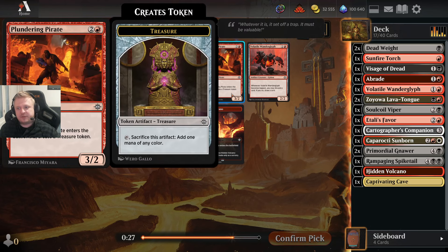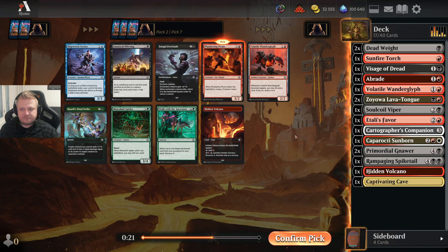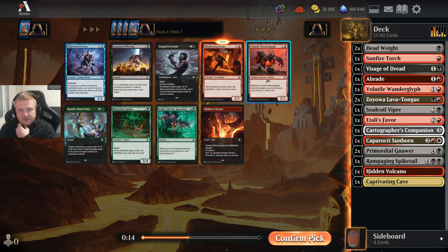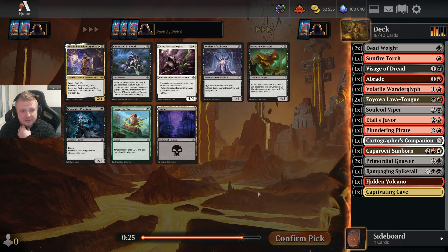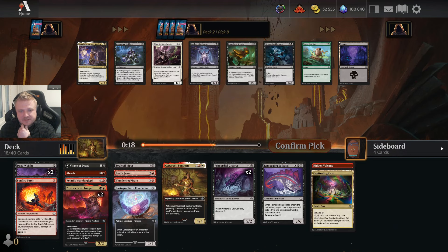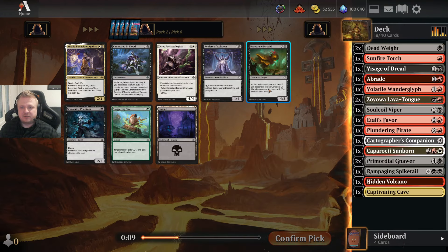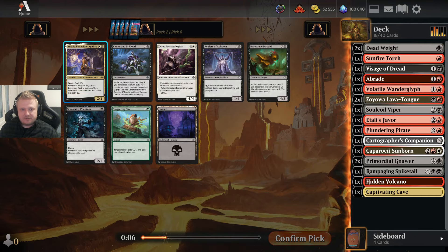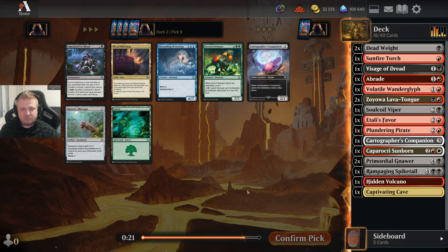Plundering Pirate gives me white mana in the form of a treasure for the Cabarrochi Sunborn, making it an easy pick. I'm a bit low on color-fixing so I should prioritize this. There's Amalia — I'm not going to splash it. It's not that easy to gain life in this set. I'm thinking about it mostly to pick 20 gems from a pack. I don't think the Mykoid is that good — it trades too often with cheaper cards thanks to only having three toughness.